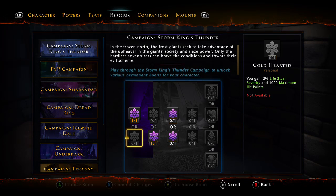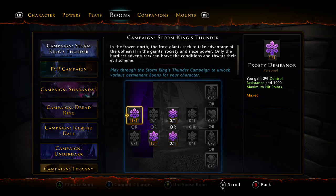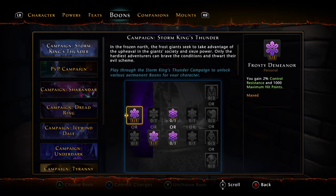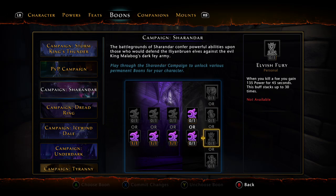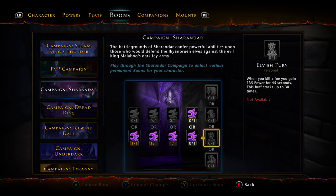Moving on to the boons — I don't have all of them done yet. I'm probably going to wait for a sale on completion tokens or a double campaign currency event. For Sharandar, I'll take Power, Crit, Action Point Gain, Elven Ferocity, and Elvish Fury — we're not a DPS build but we still want to provide some DPS for the team. For Dread Ring: Power, Regen, Resistance Ignored, Enraged Regrowth, and Rampaging Madness. For Icewind Dale: Combat Advantage, Stand Up Again, Rapid Thaw, 400 Recovery, Cold Shoulder, and Winter's Bounty, which plays into our action point gain.